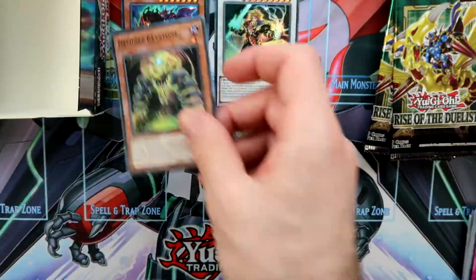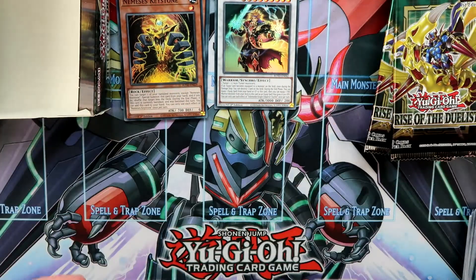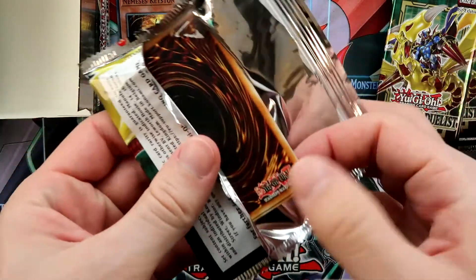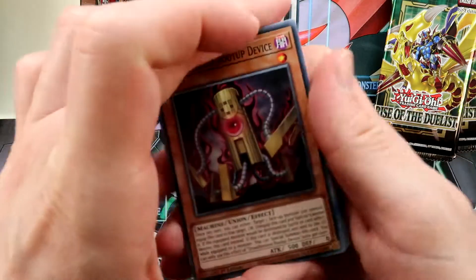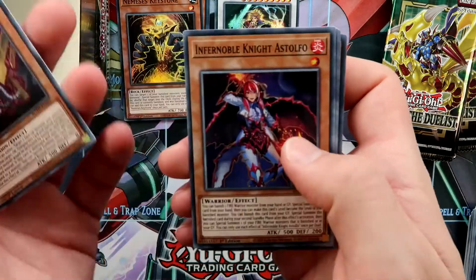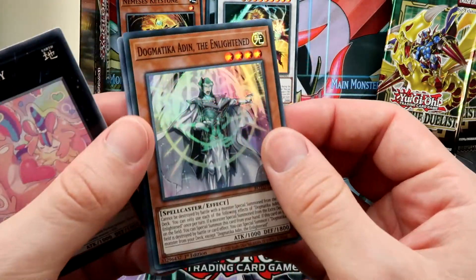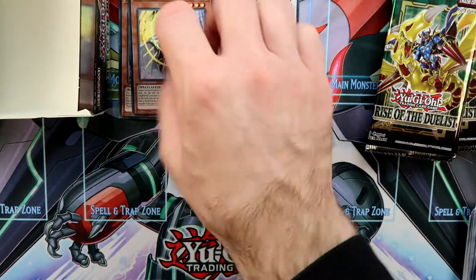We got the Nemesis Keystone. If you have enough money, I would absolutely recommend the Dogmatica archetype because it's meta-relevant. The sad story is that Konami made maybe the most important card for the archetype as an Ultra Rare, but as a short-printed Ultra Rare. We pulled a Dogmatica Super Rare — not the best one, of course.